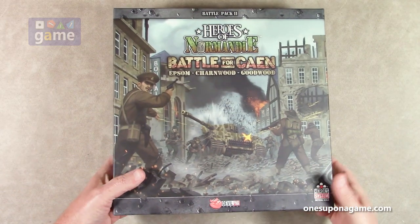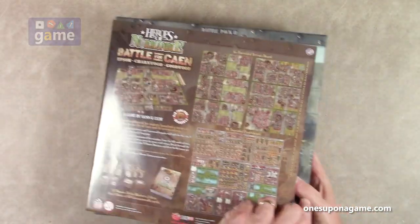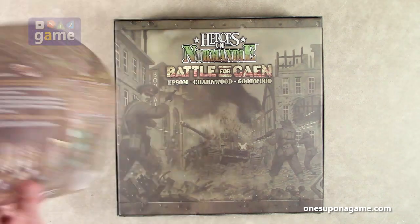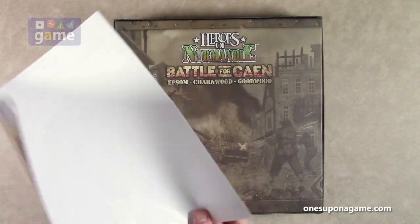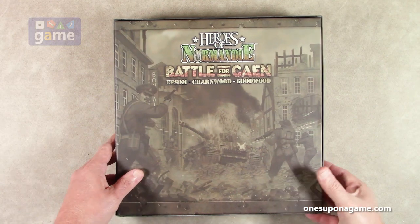As you take the plastic off, you get a sheet which tells you what's in it, and the back has very nice artwork. The sheet is what would normally be on the back of your box, telling you the contents. We'll save that and dig into what's actually in the box.